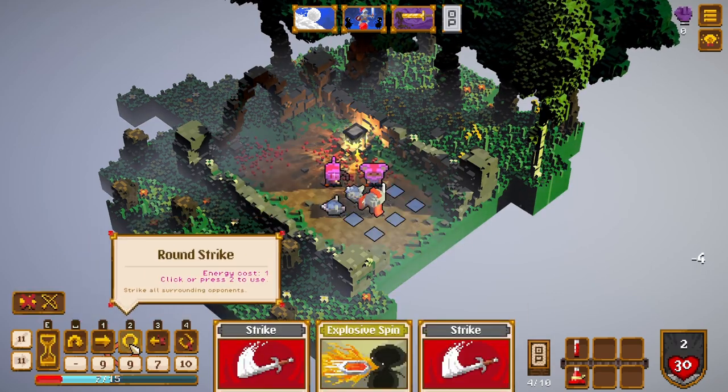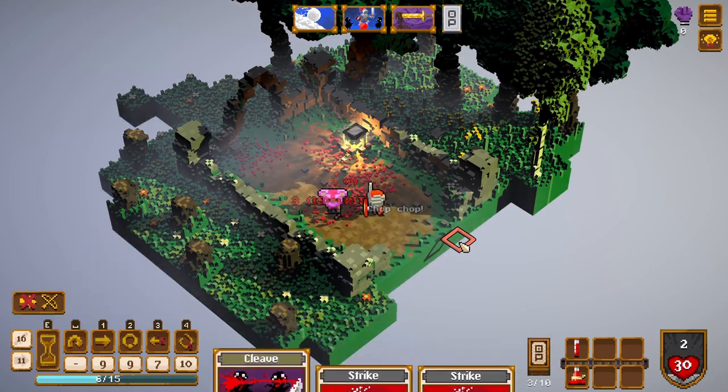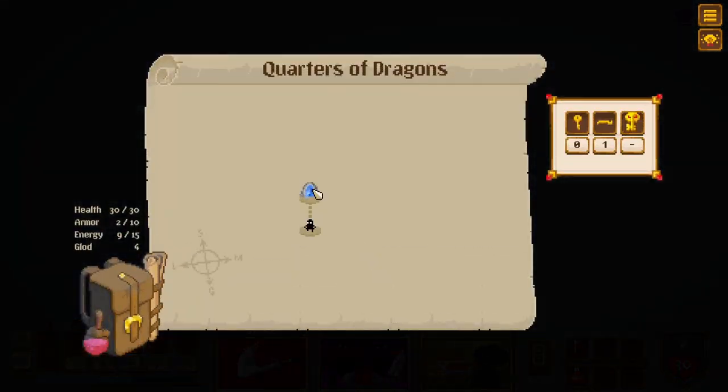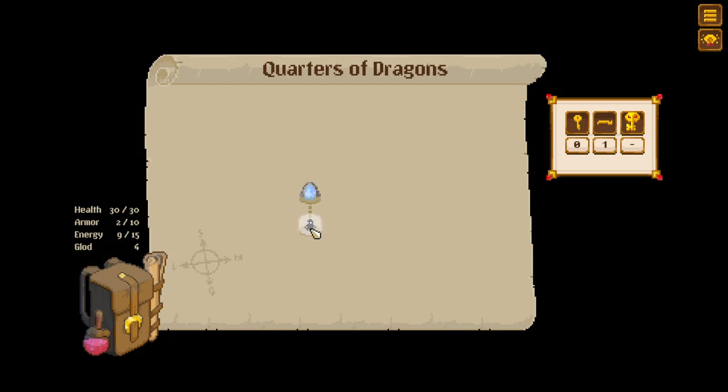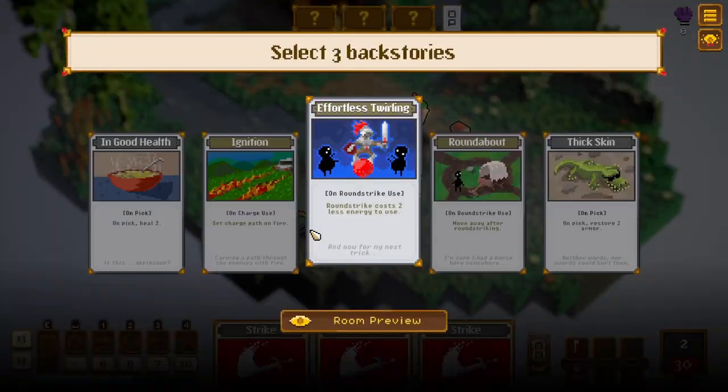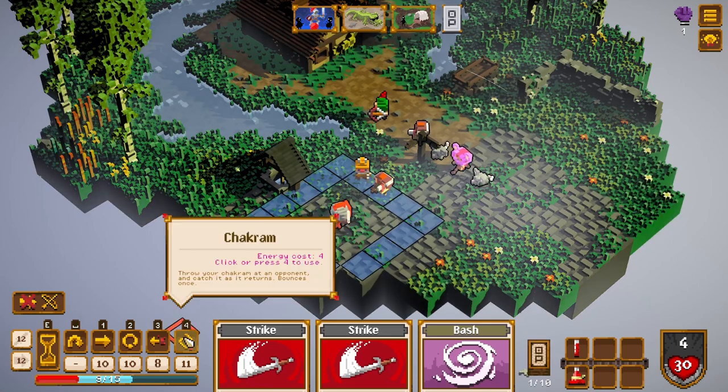I'm just going to do some violence — they summoned a bunch of rats! We'll do a roundhouse — this is perfect — and then kill. This is a genuine dungeon! So the roguelike mode is basically the expansion of just doing a small dungeon.